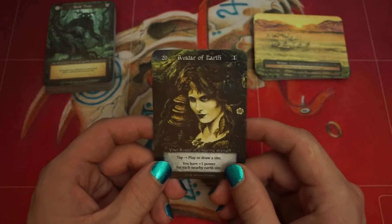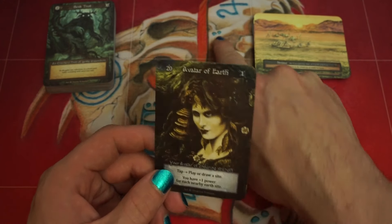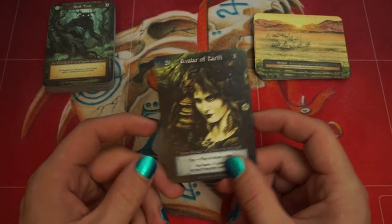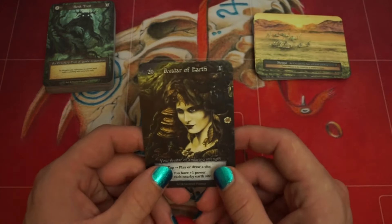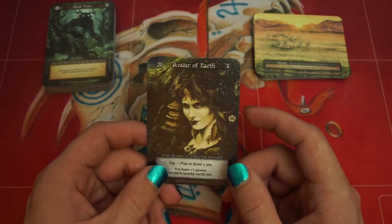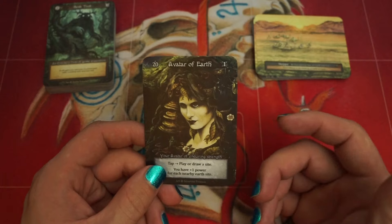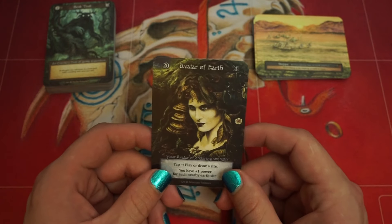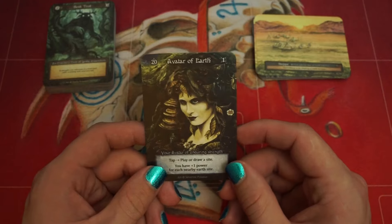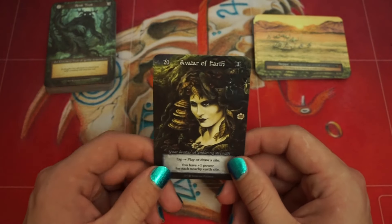We've got Avatar of Earth here. The main game plan of this deck is to Earthquake or Atlas Wanderers a site right in front of your main site, so you can, on turn 5 or 6, attack for 5 or 6 damage with your Avatar. The goal is to get really big with some Earth Sites, and then use your minions early and mid-game to do some chip damage, hopefully getting them around 12 or 15.